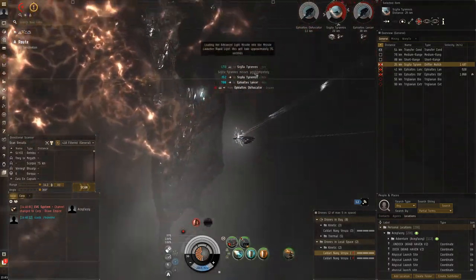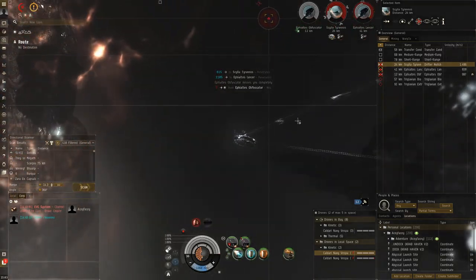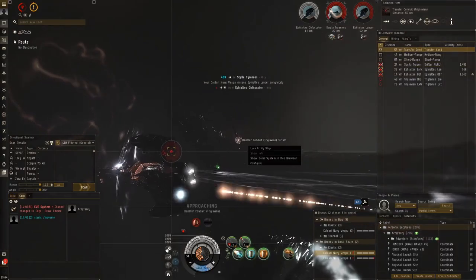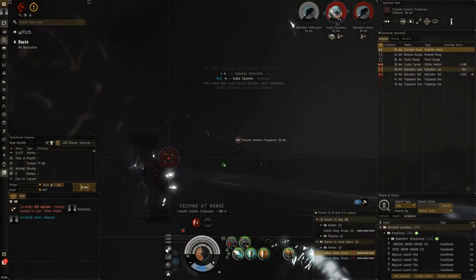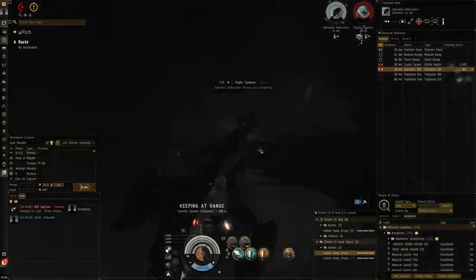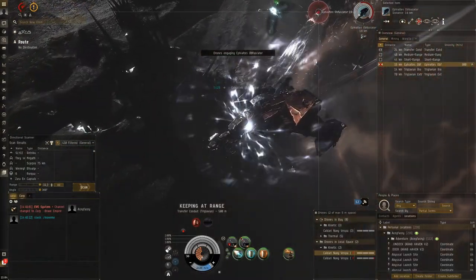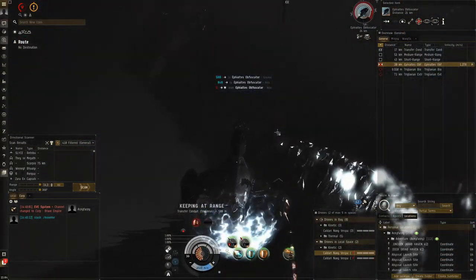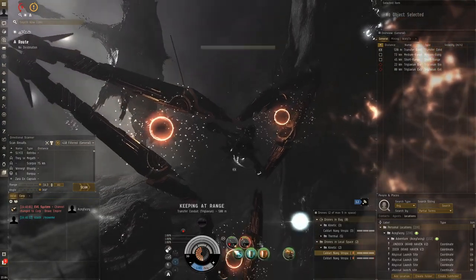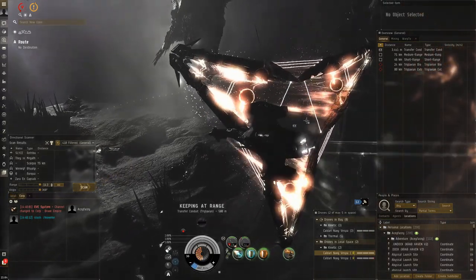I'm going to switch targets here. It seems like I'm making a little better time this room. We started after about six minutes so it's going about four to five minutes. It's really almost done - let's go to the transport conduit, keep it at range 500. Let's go, let's go - I'm using this dark skin, it looks really cool. Let's pull the drones in. Still not used to not having the hotkey ready. Let's go to the third gate.